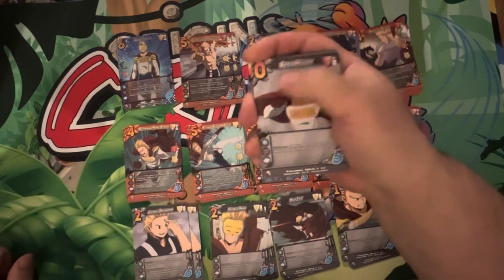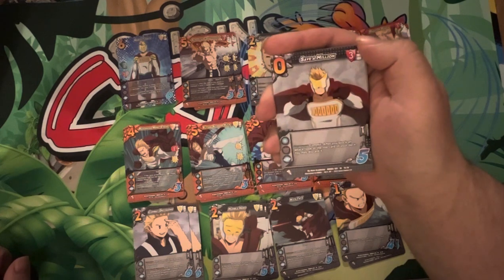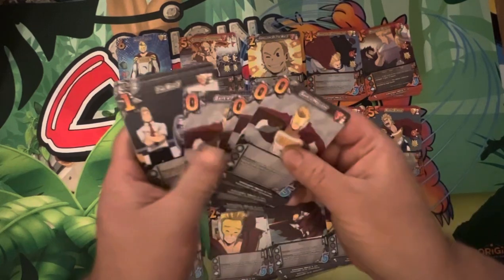Save a Million. Zero diff. Three high block. Response commit: after you block an attack, look at the top card of your deck — you may discard it. Not bad at all. Neat way to keep scouting your deck out. Four copies.